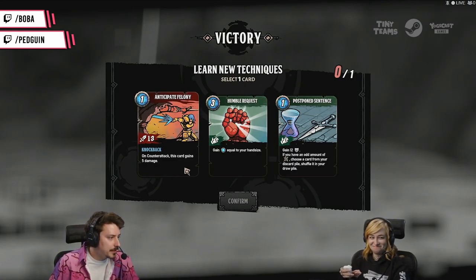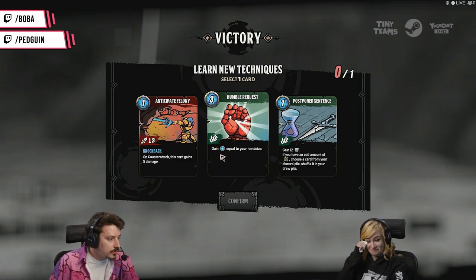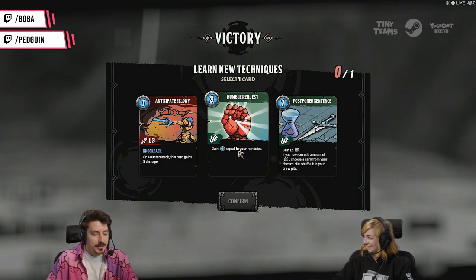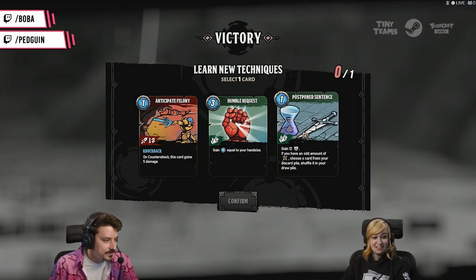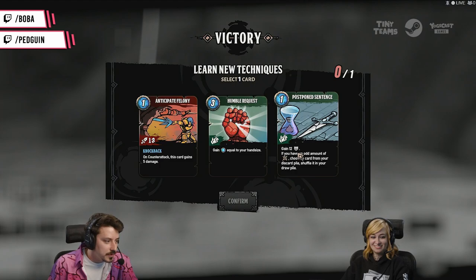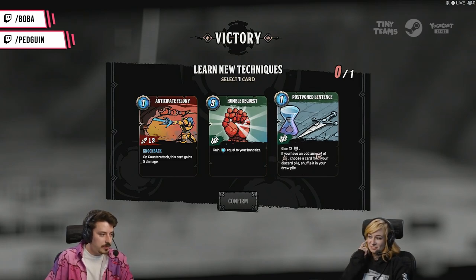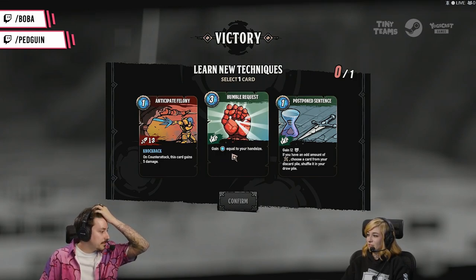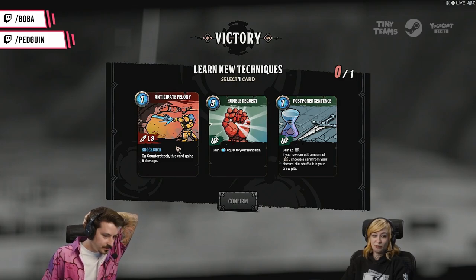On counter-attack this card gains five damage. Gain energy equal to your hand size — how much energy would I gain, chat? I gained 12 shield. If you have an odd amount of cards, choose a card from your discard pile and shuffle it into your draw pile — that's way too much effort to figure out what's odd and what's even. Maybe we just take the hand-size one, but the one on the right looks so cool because it's got an hourglass.